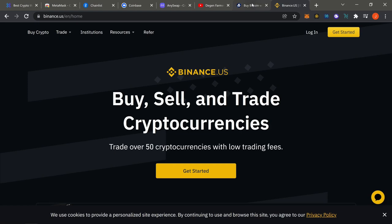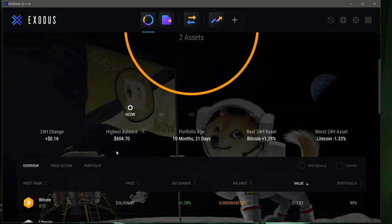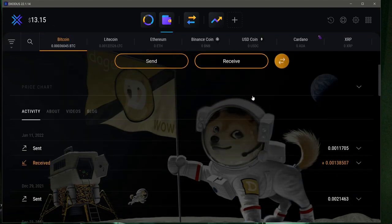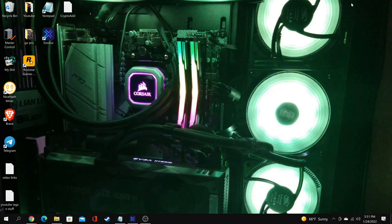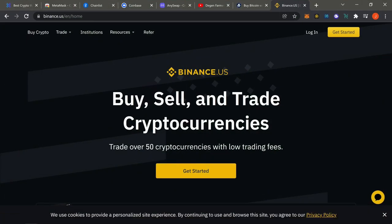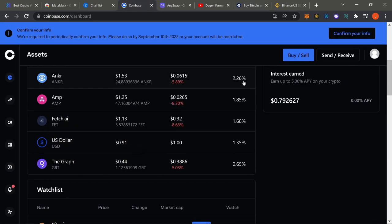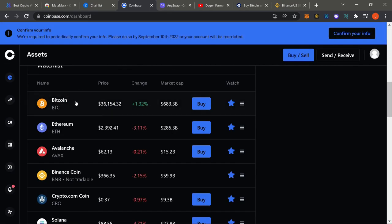All you need to do is buy Bitcoin, ETH, Litecoin — whatever you prefer — then pick up your Exodus wallet and send it there. If you pick up Bitcoin on Binance US or Crypto.com, you go to Exodus, click on Bitcoin, click Receive, copy your address, then go back to the exchange, find your Bitcoin, and send it out.